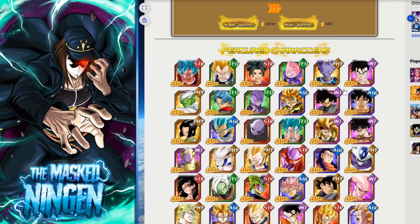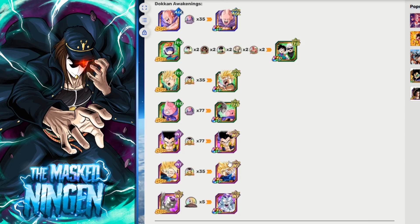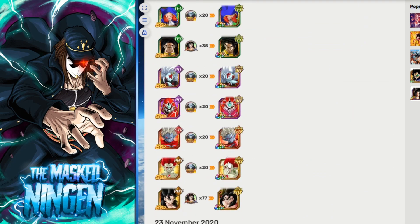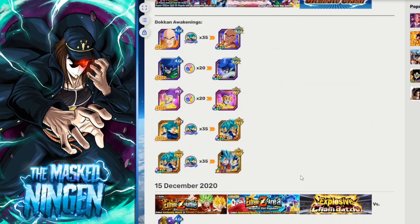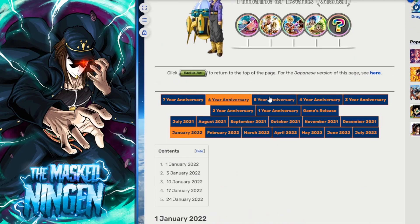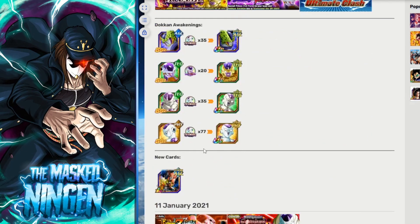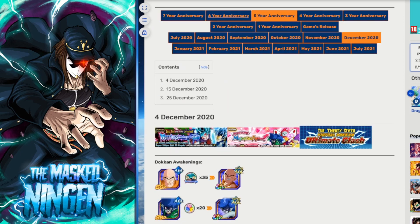Looking at the timeline, exchange Boo and Gotenks were the newest units, released in November 2020. No units released after that appeared on last year's banner. Physical Angel Freezer came out in January 2021, and I thought he'd be the newest unit — but he was not on there. That means they're sticking to only units from the previous year, so we'll probably only see 2021 units. That does mean Angel Freezer will be on there this year.